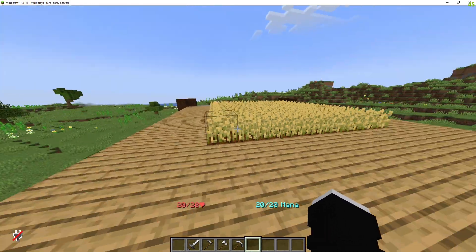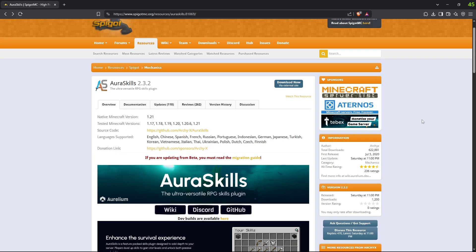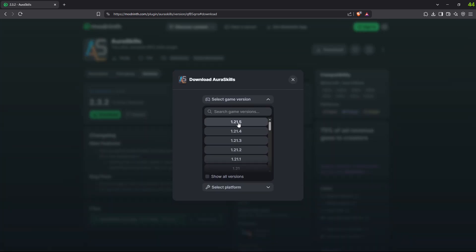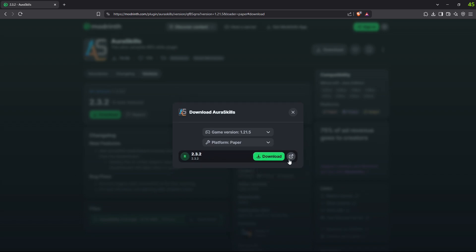Before we get into that, let me show you how to install the plugin. There will be a link that will bring you to the page. All you have to do is click on download, then it will bring you to the Modrinth page where you can download it. Down here you can download the latest version, or there's a download button up here as well. You can select your game version — 1.1, 1.5 — and select your server type, paper, and there's your download.